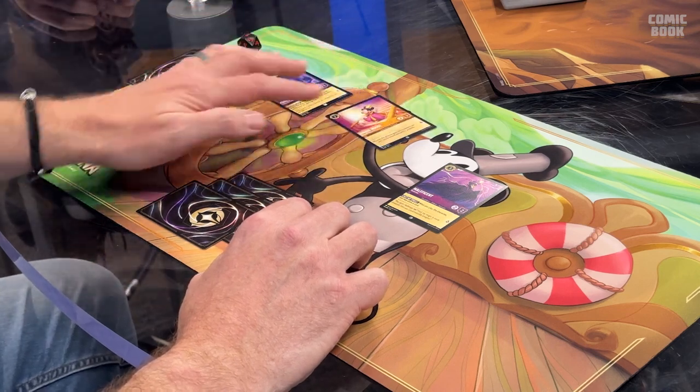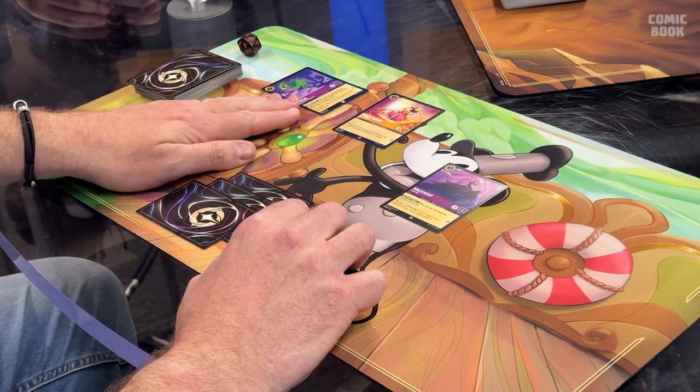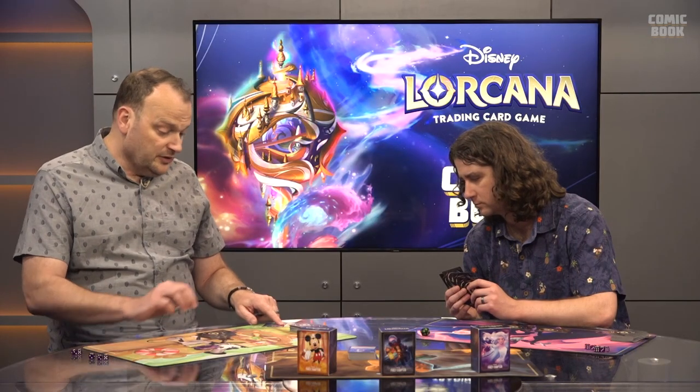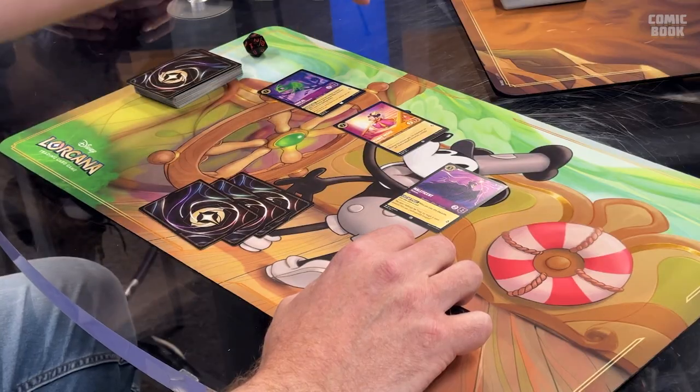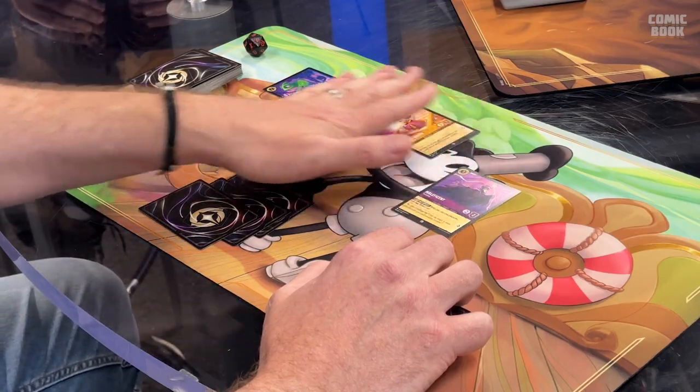Ryan can't challenge Aladdin because he isn't exerted. Options are to quest for two points or leave characters ready for safety. Ryan decides to quest with Pascal for one lore and Minnie Mouse for one lore. Pascal has Camouflage: while you have another character in play, Pascal gains Evasive, meaning he can only be challenged by another character with Evasive — so Pascal is very hard to get to as long as Ryan has other characters in play.